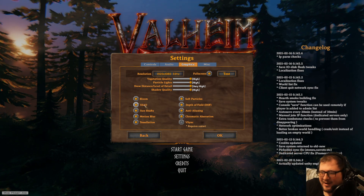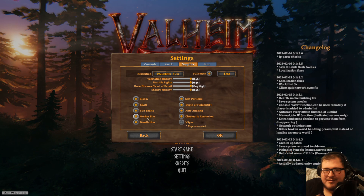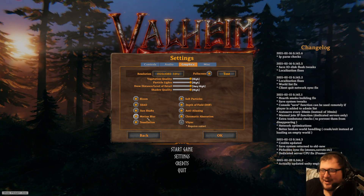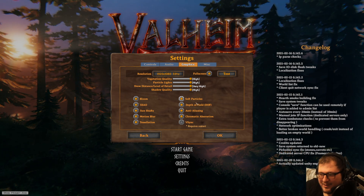The most important parts are these bits down here. You want bloom on, SSAO on, sun shafts on. Motion blur — turn that off because it makes the game worse. I hate motion blur, it shouldn't even be in games. Tessellation on, soft particles on.